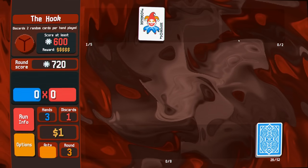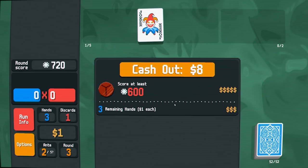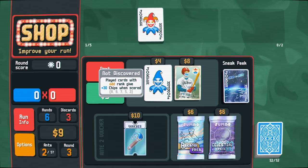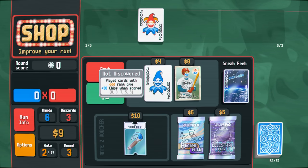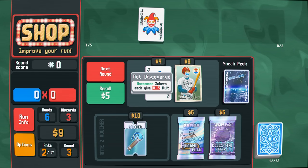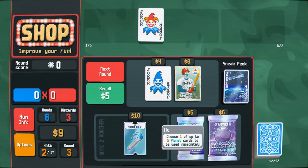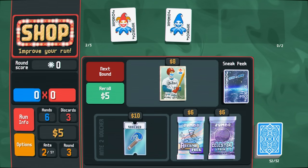Nice, kick ass. The ante has been upped. We had three remaining hands which is nice — getting plus one hand is pretty good. We're plus three chips when scored, that's super strong. Uncommon jokers each give 1.5 mult — this makes basically half of my deck more valuable, and that seems like a pretty good passive. I'm going to take that. I really like passive benefits when it comes to these kind of games.